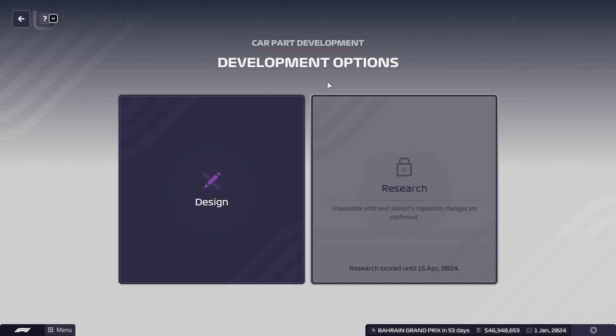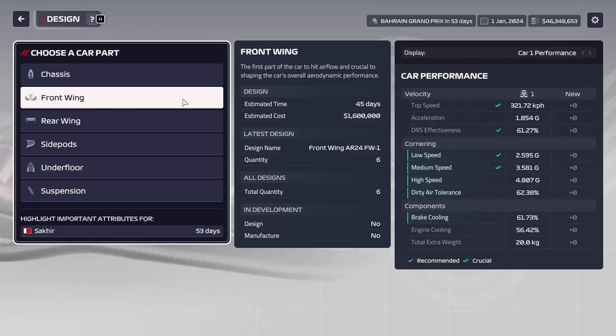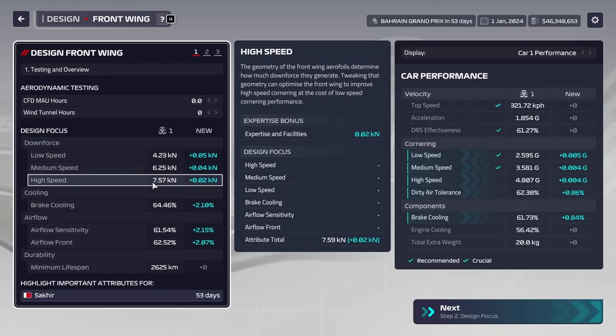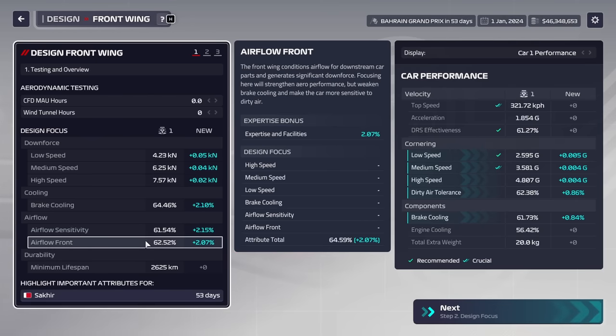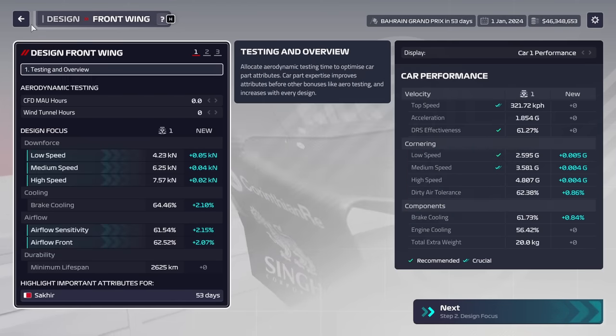The first thing I want to go through is expertise, because it is incredibly important that you understand how it works and what it is. For your front wing, for instance, you have 6 different stats: low speed, medium speed, high speed downforce, brake cooling, airflow sensitivity, and airflow front. These are 6 individual stats for the front wing.